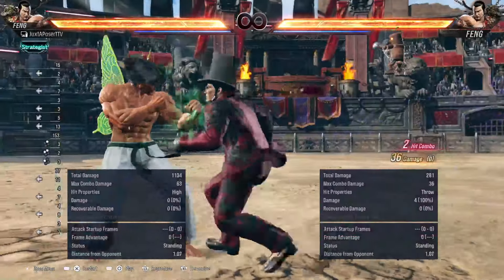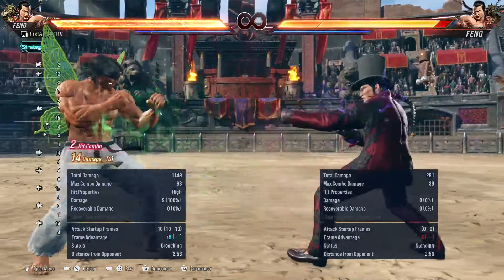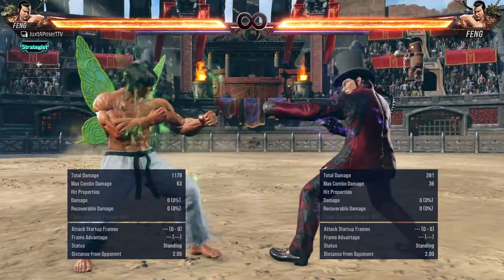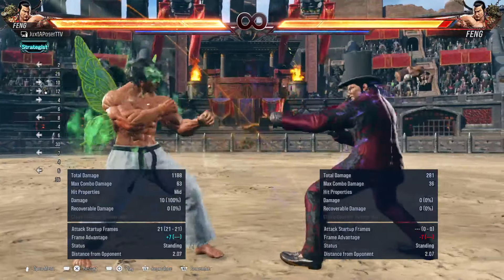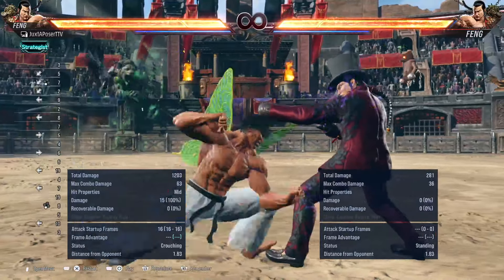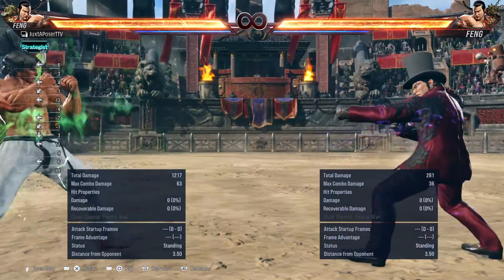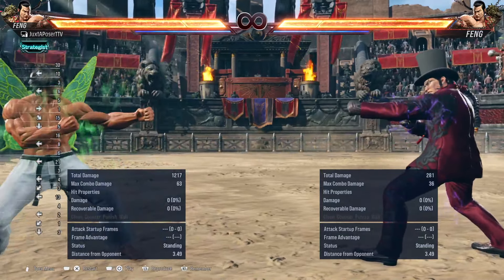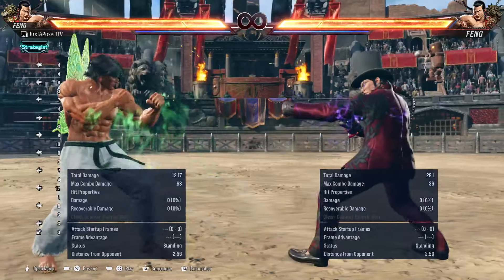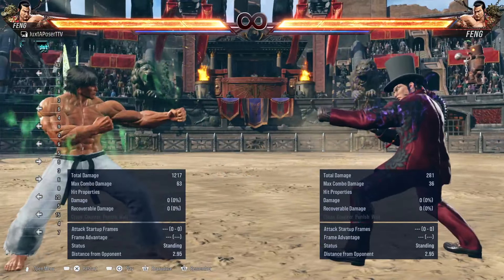These are general options you can use — running in into jabs to keep them honest, running into while-running moves, or other poke mids. Far-reaching mids and run-up lows — there are different ways to use them. Remember, the first option and the most useful one is to just run up and do nothing. Check your opponent. This is the most fun way to play Tekken, in my opinion — how to engage your opponent, get a read on them, and then counter them in the best way possible.